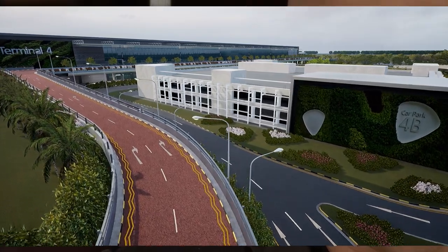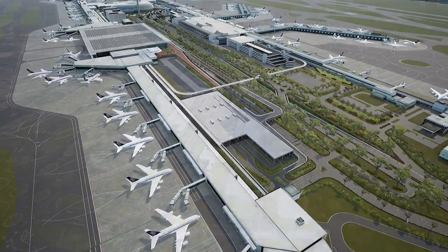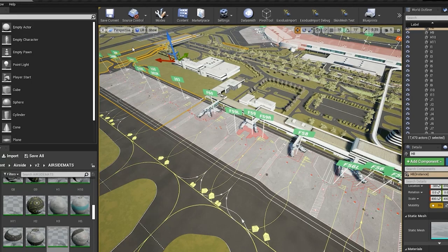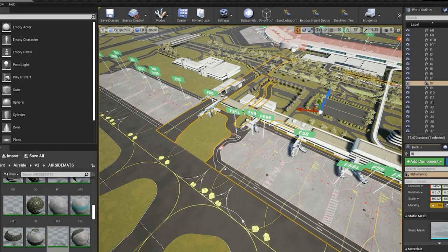Our approach to digital twin is to build a data-integrated model. We stream in live operational data into the 3D model and use that as a base to develop applications for different end users of the airport. The reason we chose Unreal Engine is because of its ability to provide real-time graphics, while also allowing us to integrate with back-end databases, which lets us scale with the size of the project.